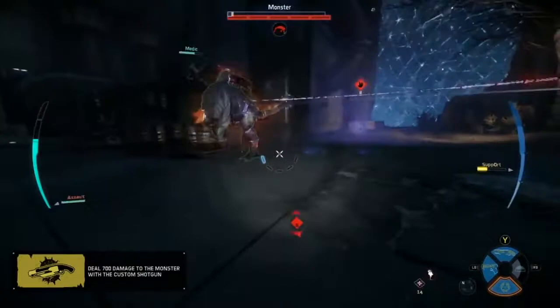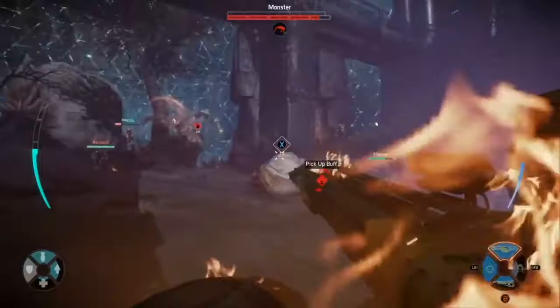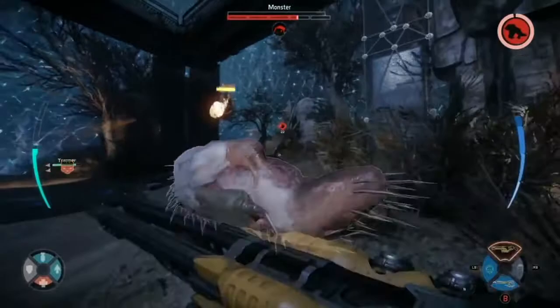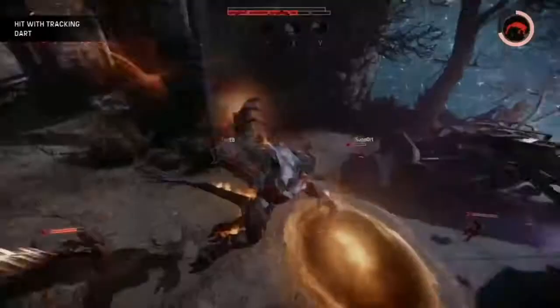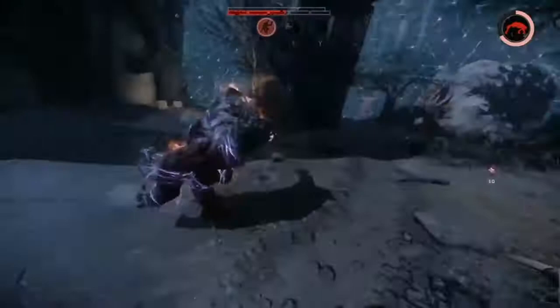That could be a good damage pickup for either the hunters or the monsters, as Abe tries to lock down Goliath with those stasis grenades. That does create a high priority target right in the middle of this fight. You're going to see a lot of contention for this upgrade as that damage perk is such a big addition for any squad. I like what the hunters are doing here — they're just rotating by, trying to pick up that perk without getting out of position. They're doing a great job so far.